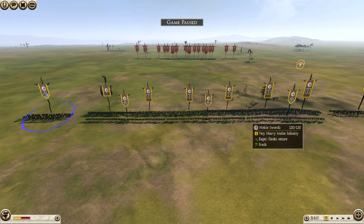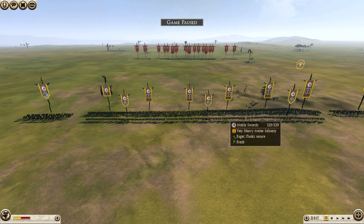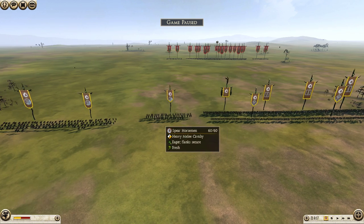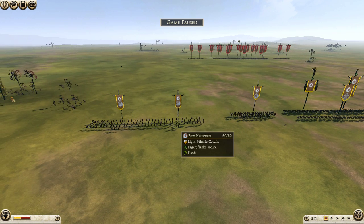My main line is going to be six noble swords, backed by three spear warriors, which I'm going to use to protect the rear of my swords from cavalry charges, and then on each flank I have a spear horseman and a couple of bow horsemen.